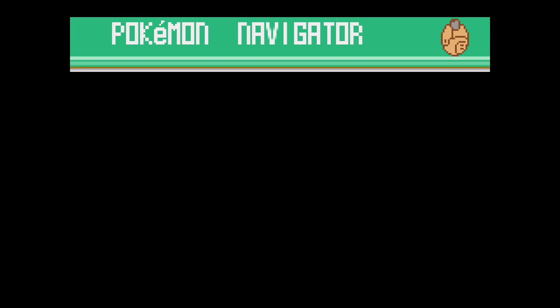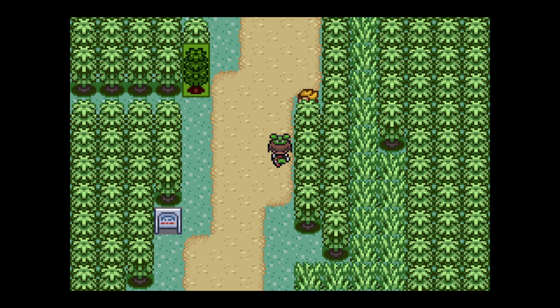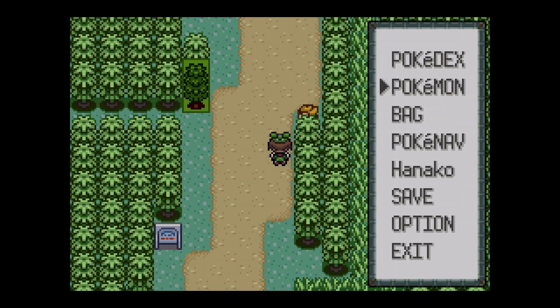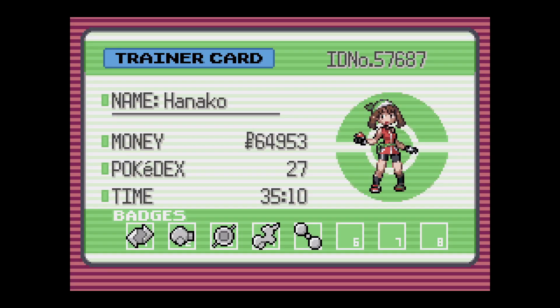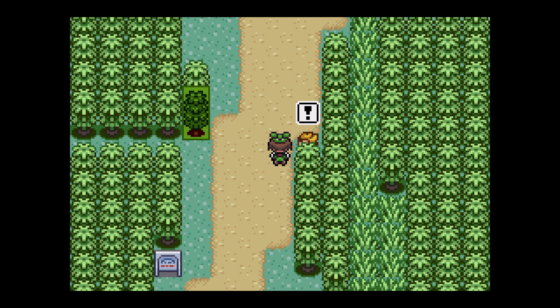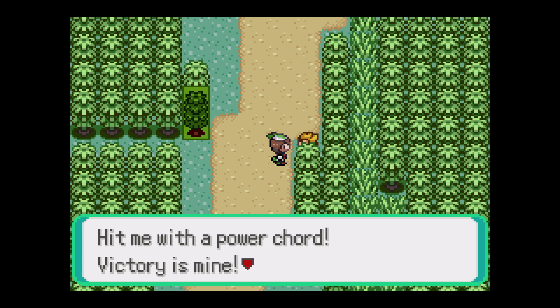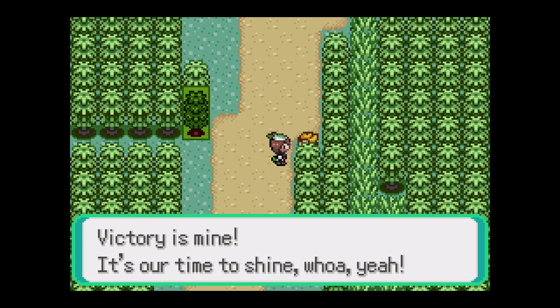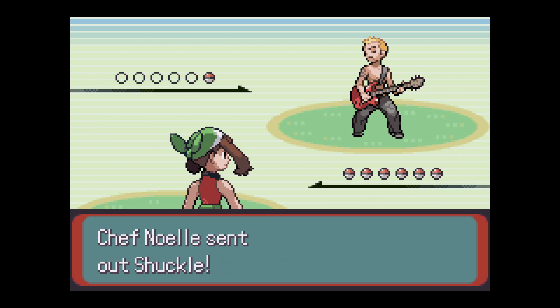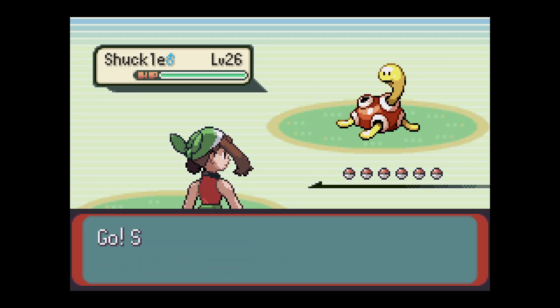I already caught my Pokemon for this route, so yeah. Going to be working on Sheetah. It's been a little bit since we've had a gym fight, but we only got three badges to go. Can't actually use Fly until we get the gym badge from Fortree, so hit me with the power cord - victory's mine, it's our time to shine.